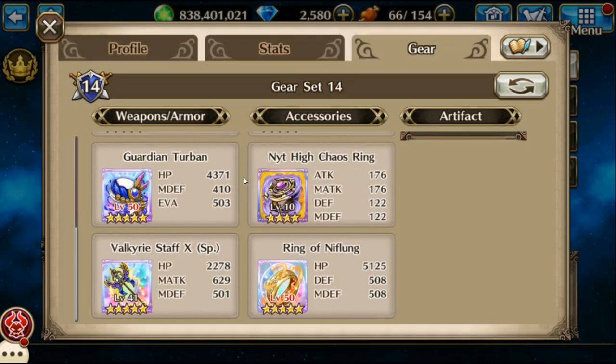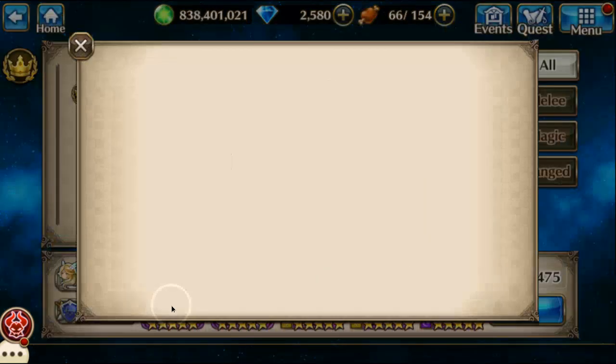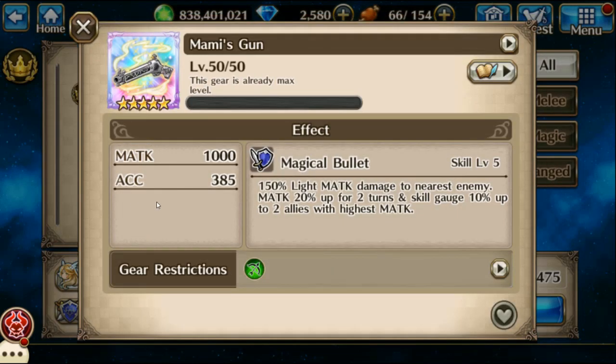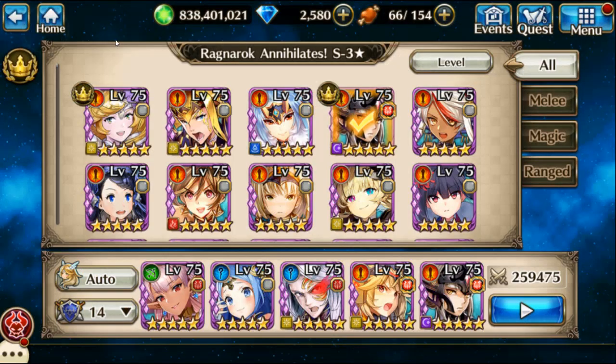For my healer setup on Erd, and then Envy. If you don't have Envy, use Verdandi or something like that. The only thing different I have on her that people probably don't have access to is the Mommy's Gun. I like it because it hits pretty hard and has a magic attack buff and skill gauge up for two people. That's about it for that — now we'll go to the fight.